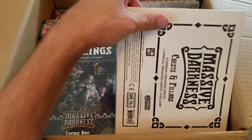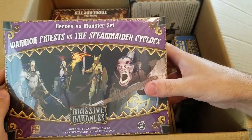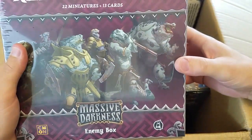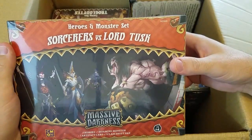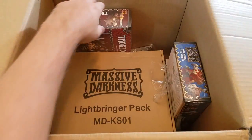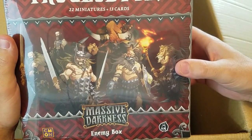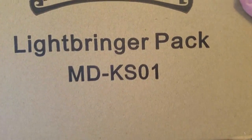I'll open these boxes individually in a moment. I got my Massive Darkness chest and pillars. I have the warrior priests and the spear maiden cyclops. Rattlings, Reptasaurians — I don't know why they didn't just say lizardmen. Sorcerers versus Lord Tusk. Blood moon assassins versus the Heliphant. Noble warriors versus the cockatrice. Troglodytes. Wow, this is heavy — the Lightbringer pack. I really want to see what this is.